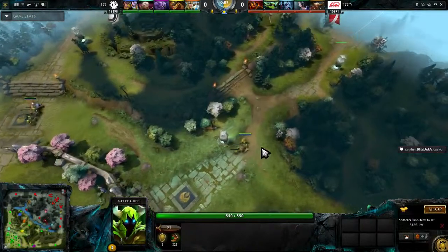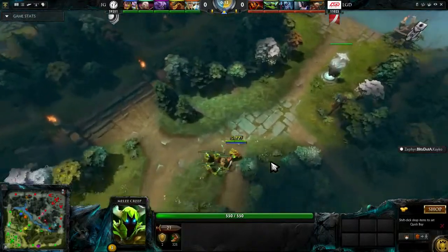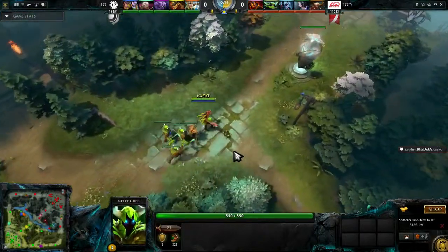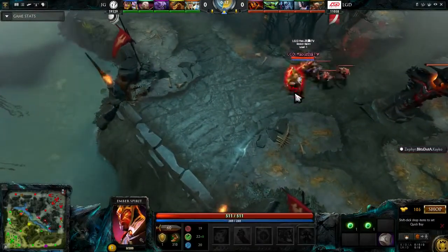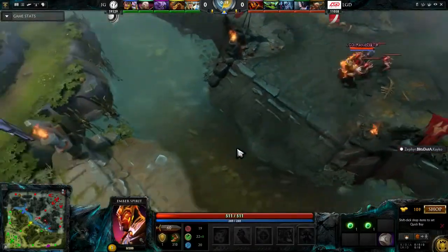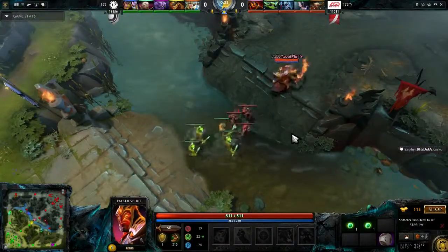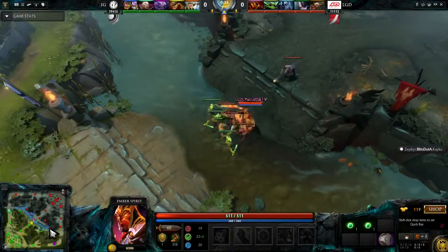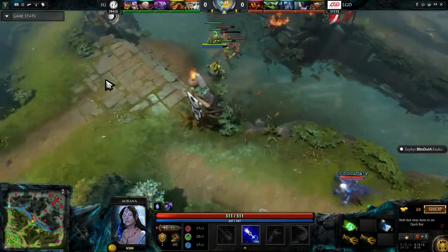You can see YYF playing the Bristleback, just standing next to those guys. The guys with green health bars are the Radiant creeps, and the guys with red health bars on the Ember Spirit are the Dire creeps. They'll meet in the middle and fight each other endlessly. Your job as the hero is to turn the tide of battle, take care of the enemy heroes, and help your creeps push into the enemy.